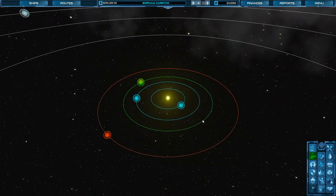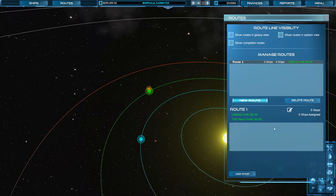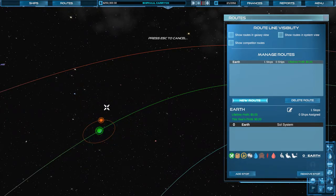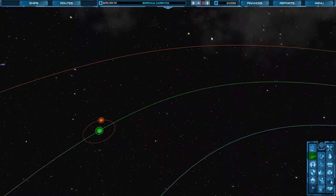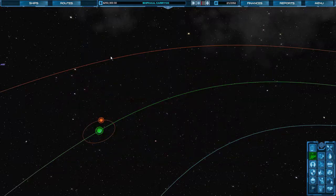We've got these new ship modes — we'll look at them in a minute. But in the meantime, we're going to set up our first routes as usual. New routes, add stop: Earth and Luna. Add stop number two: Luna. This is going to be route 3A. We start with $250,000, and $100,000 of that is a loan.